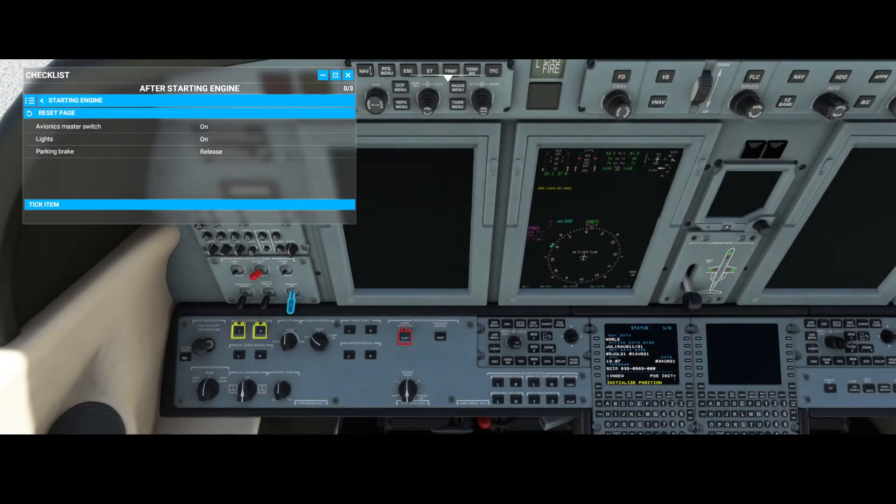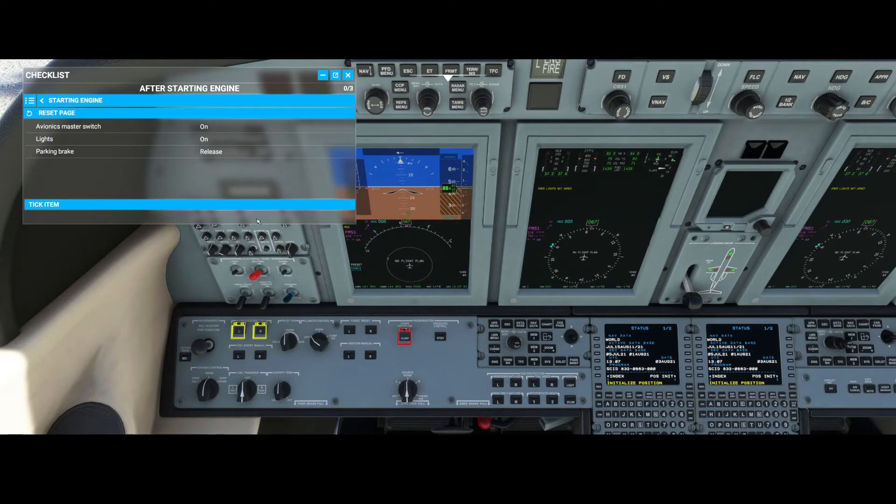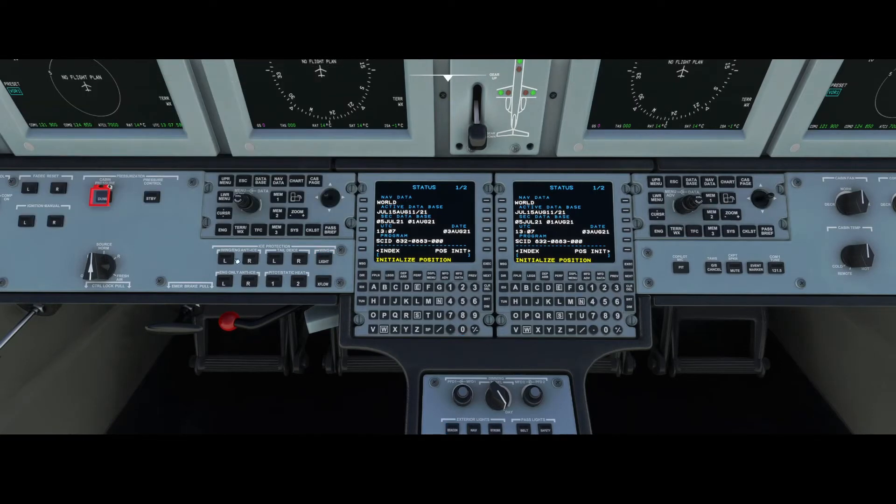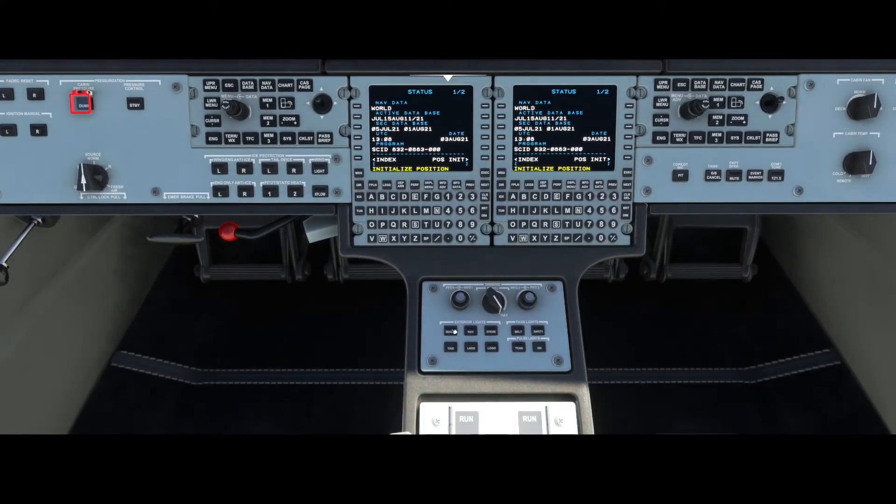We're going to switch the avionics master to on and then switch on the lights — wing lights. Some of the buttons might not work and there are some known issues with this, which should also be known to the developers, so if you find more issues please report them. TCAS is switched off — that's all fine.